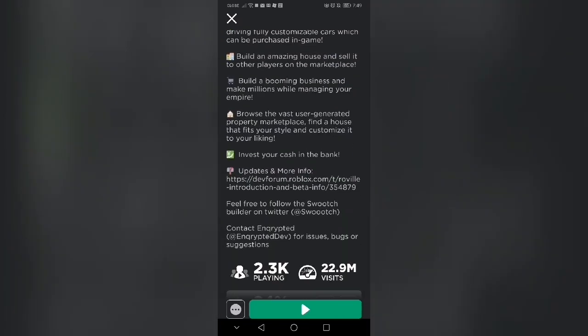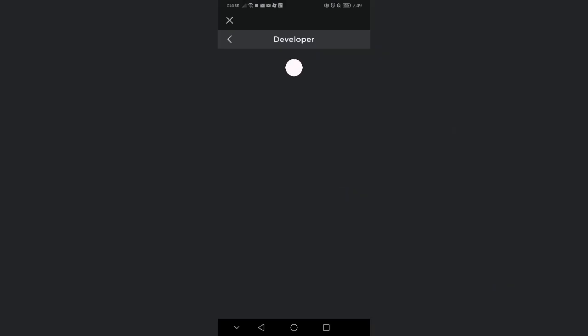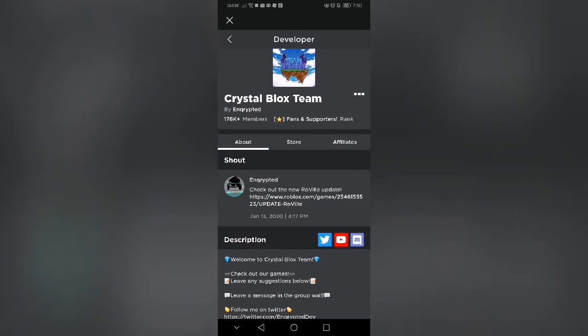First, go to Roville, then click the Crystal Black Steam. Join it for you to be able to build, then go to the game.